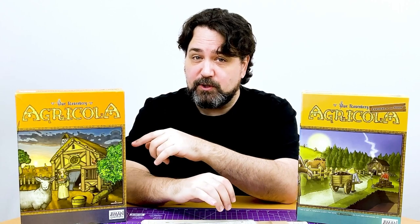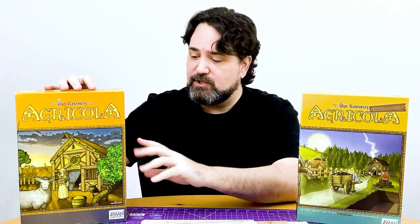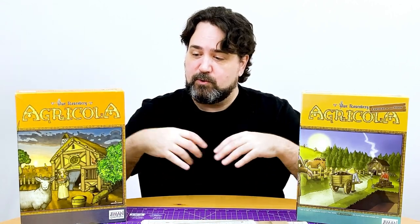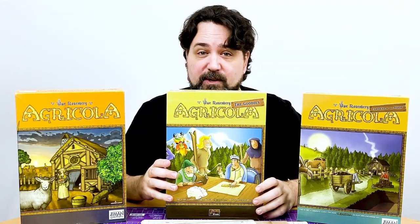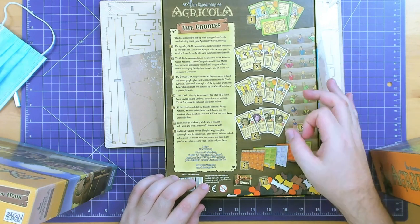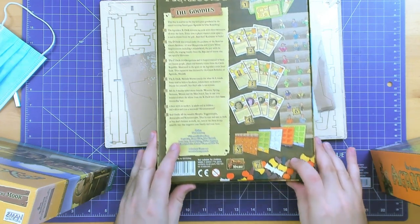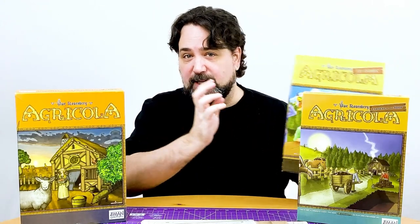This version doesn't have all the cool animeeples, and it doesn't have the neat grain-shaped tokens and the pumpkin-shaped vegetables. It just has discs for everything. I really wanted the cool-shaped things, but they didn't exist until this got released. This is called The Goodies, and what The Goodies includes is a bunch of extra cards, extra boards, some stickers you can put on the tokens representing your workers, and these cool wood shapes down here. I bought this way back when you had to get that separately.